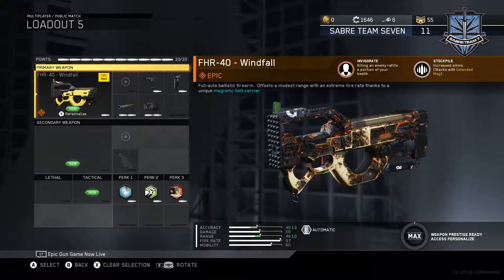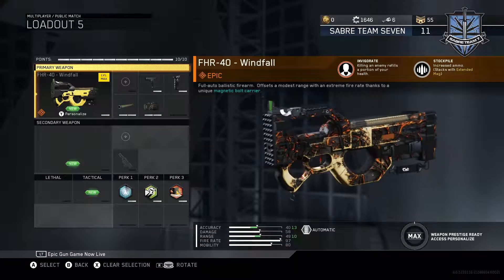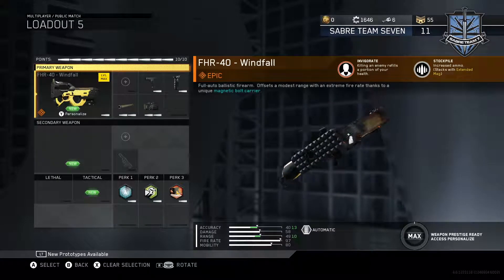On the FHR Windfall right now I've got Quick Draw, Foregrip, Rifle Barrel, and Laser Sight — which is absolutely huge with this gun.